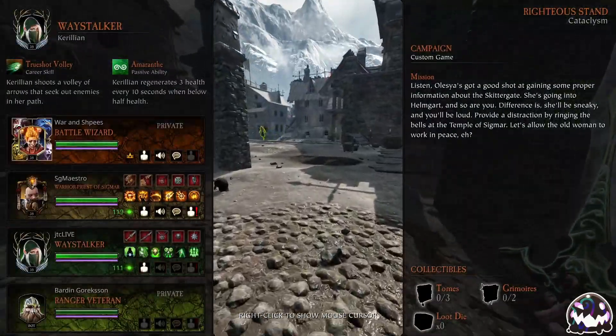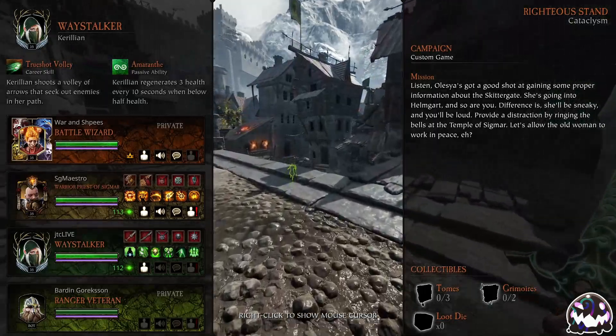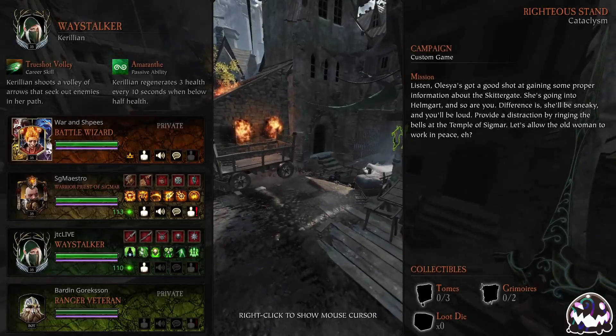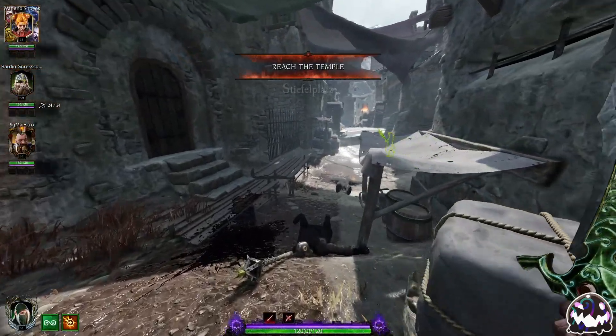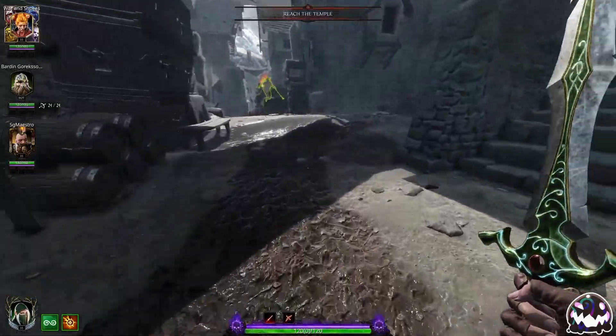I can't see the Battle Wizard's loadout, but I can see what the Warrior Priest is running — Reckoner and Tommenhammer. He's running United in Prayer for his level 30. I love United in Prayer. It's by far the best level 30 talent for Saltzpyre.